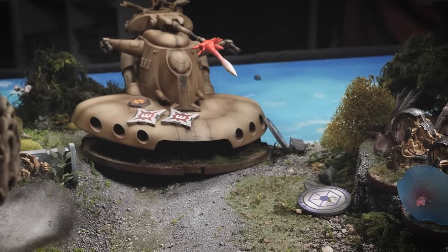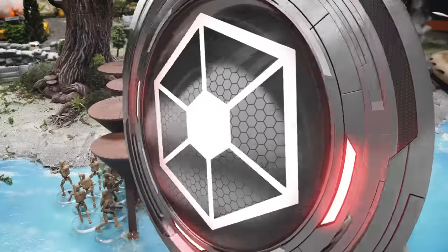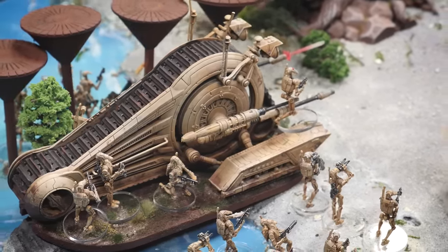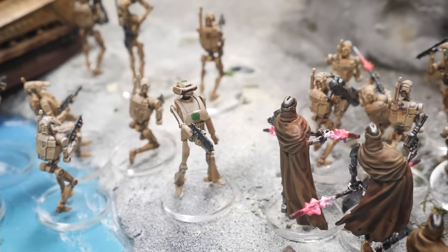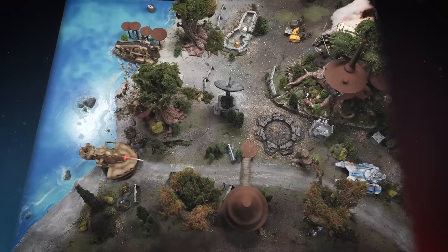He is incredibly slow though, so using him carefully will be very important. Tycho is bringing a swarm of bodies — four maxed out units of B1 battle droids with rocket launchers, a predator tank, a main battle tank, a spider droid, Magna Guard, destroyer droids, and a droid commander. He's got the bodies to overwhelm, but also some extremely heavy firepower from his armor.